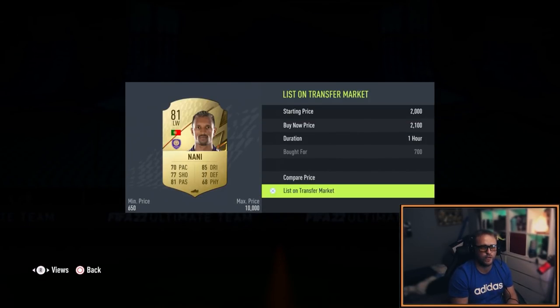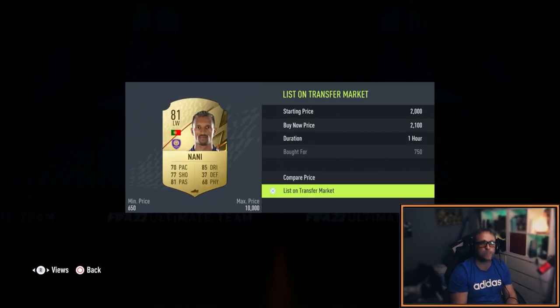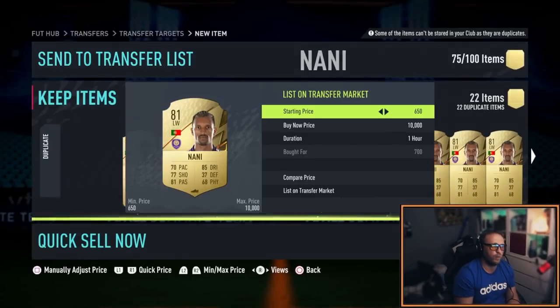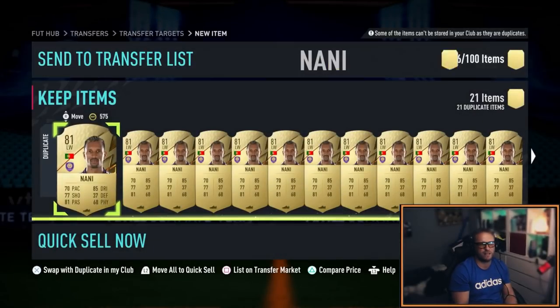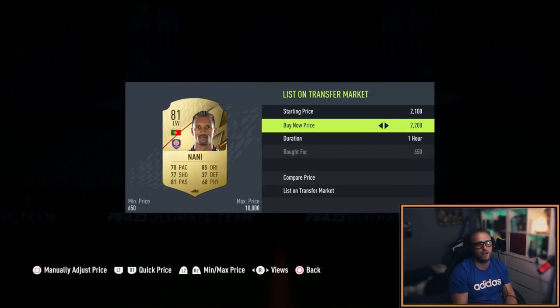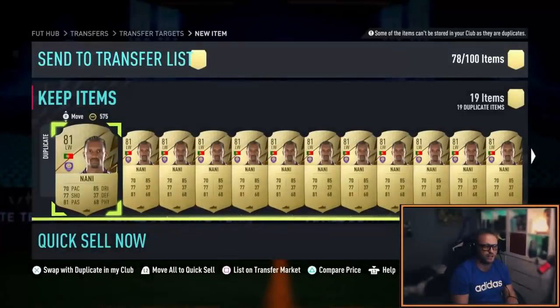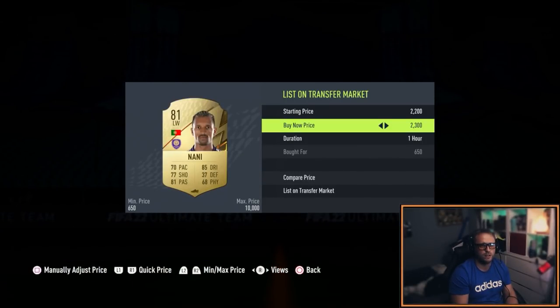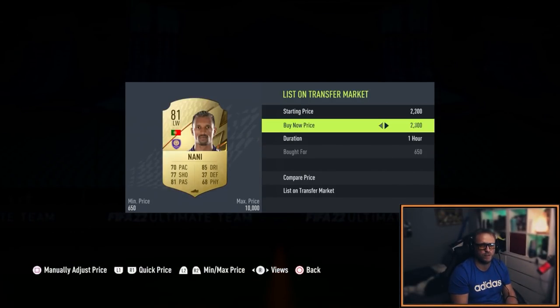I'm going to list them up at 2k. I'm tripling my money guys on that little investment, and you guys can do exactly the same thing when any other SBC comes out or any new solution that drops tonight. Because this SBC is out for a few days, so you're gonna get exactly the same sort of method at any point. These are probably instantly gonna sell. I'm super super happy with the profit on that.